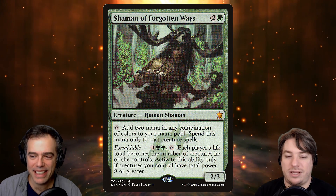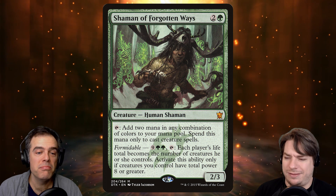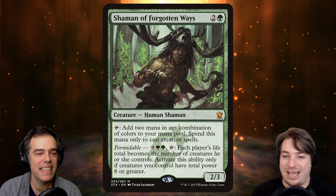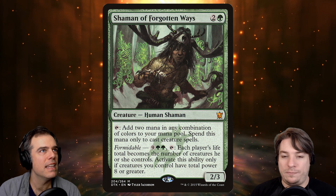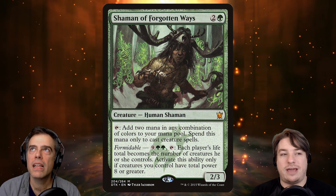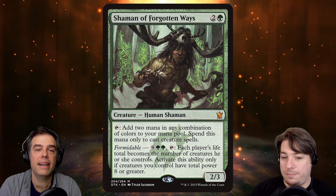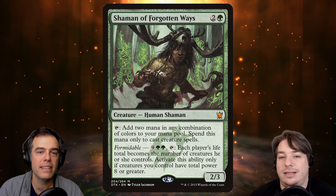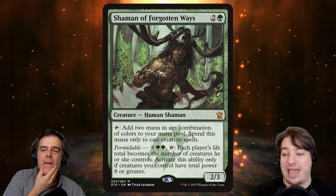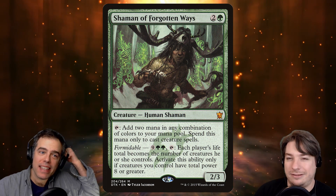Favorite cards — Andy, what's your favorite card? My favorite card is Shaman of the Forgotten Ways. Two and a green for a 2/3, it adds two mana of any color but only for creature spells, so it's good early. And then late game you can pay eleven — though we can make that a bit less — and it's basically Biorhythm: it makes everyone's life total equal the number of creatures they have. You get to pick the most opportune moment for this to happen. It can kill players outright, or just bring them within range so your tramplers can finish them off. Biorhythm is banned, so you know it's powerful — it's fun to have this available and it's actually well-suited in this deck.